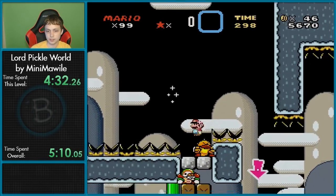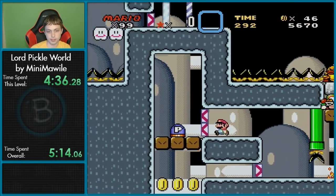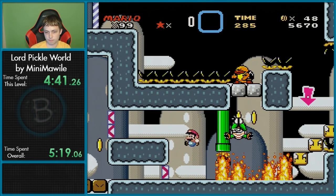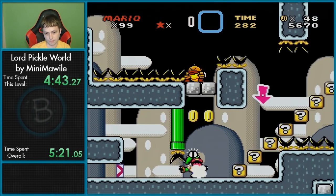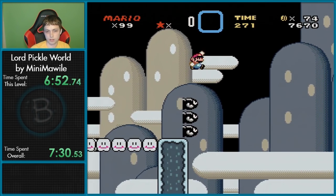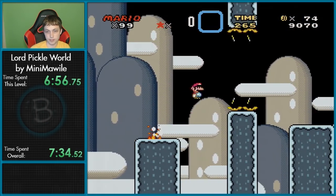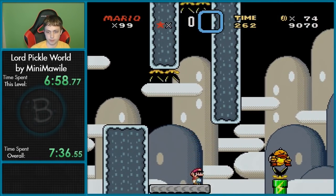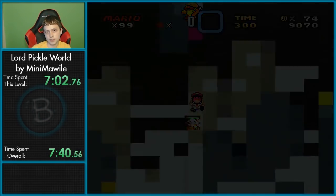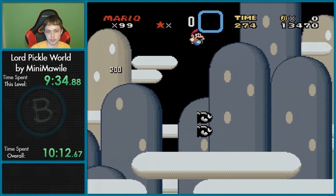I thought I had to spin off that guy, because you can spin off springs in Mario World. It looks like I just needed to jump off to the right. These bullet launchers are weird — you have to have so much of the launcher itself on screen for it to be able to shoot. Just get this, this part's not hard.